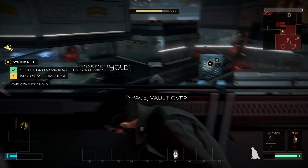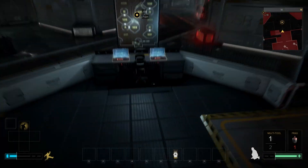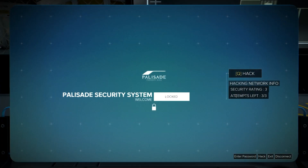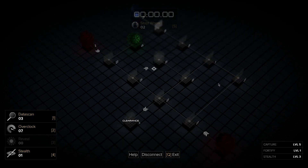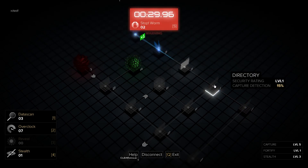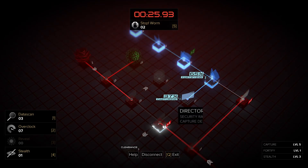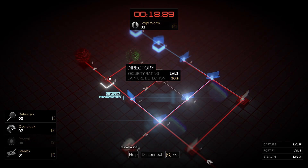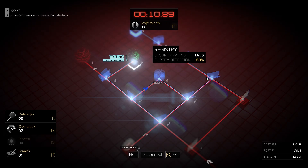We've got security terminals down below — that's promising. Commencing with systems check in server chamber 2-0-4. We didn't bring a bunch of hacking stuff to not use it, so let's do some hacking, shall we? We've got two different reds to worry about. We need to fortify them. I think we've done enough fortifying to help us out, so we can capture that one. We've actually got time to capture the datastore. Yeah, that wasn't so hard.